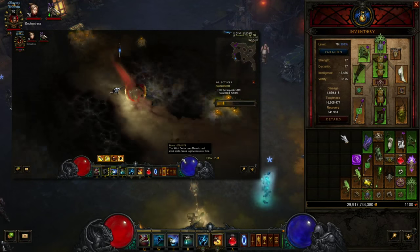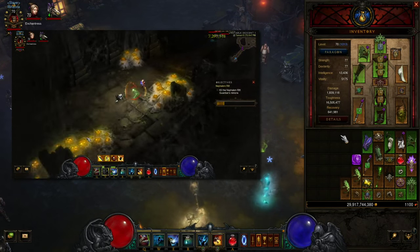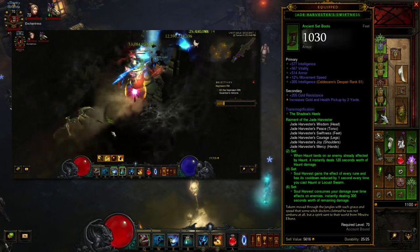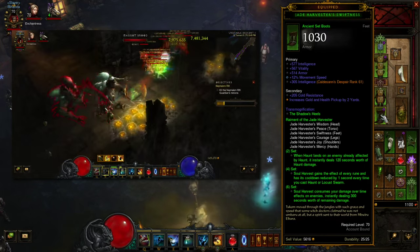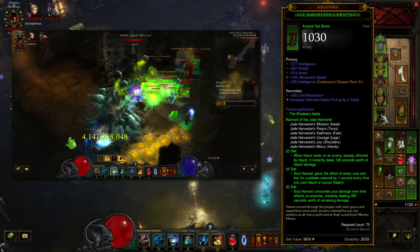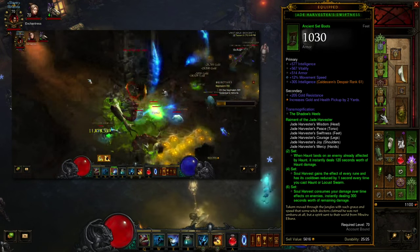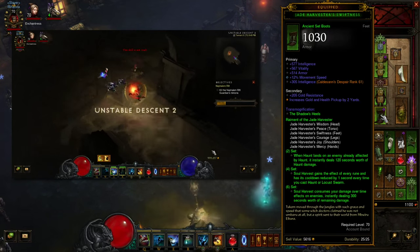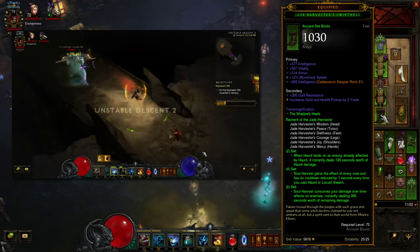As far as the gear goes, there are only two things that are mandatory in my opinion: that's the InGeom for this type of build and then the six-piece Jade Harvester. After that you can kind of mix and match items and figure out what you like based on your play style. As for the revamped Jade, the two-piece is: whenever Haunt lands on an enemy already affected by Haunt, it instantly deals 120 seconds worth of Haunt damage.